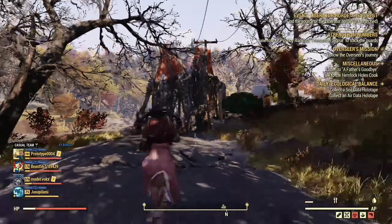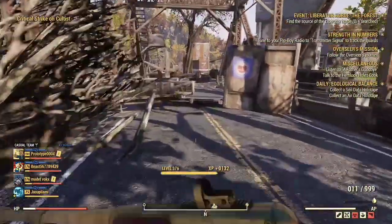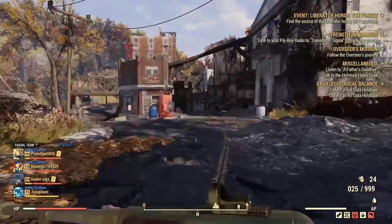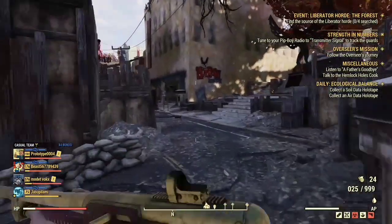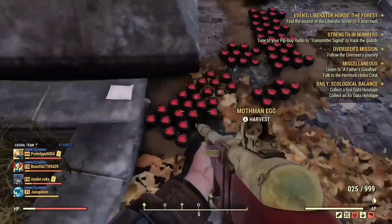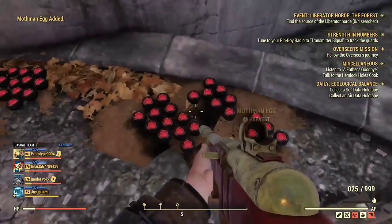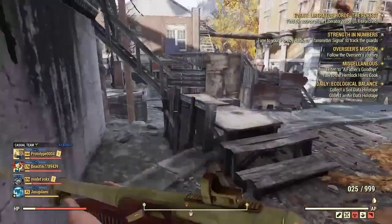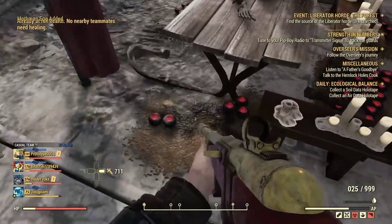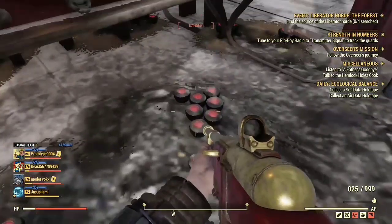The next location for mothman eggs is Point Pleasant. Run here — be careful, there are a lot of enemies and cultists. This is how mothman eggs look. You only get one per pickup unfortunately, so Green Thumb does not work on these. After collecting all of that, run to this spot here where a bit more mothman eggs will also spawn. If you want bones, that's also where bones spawn.